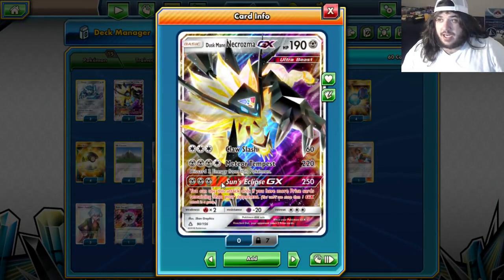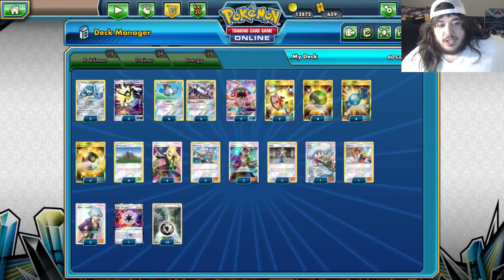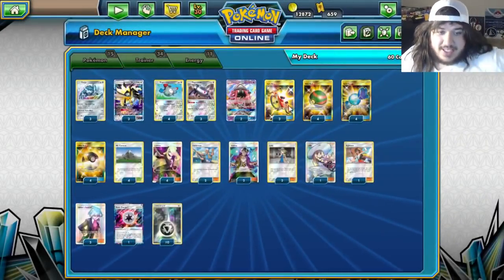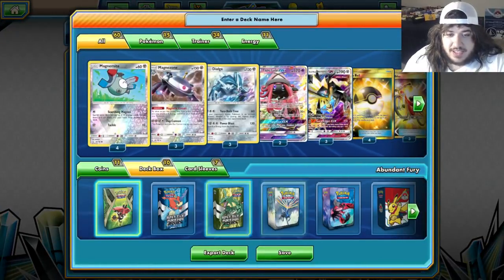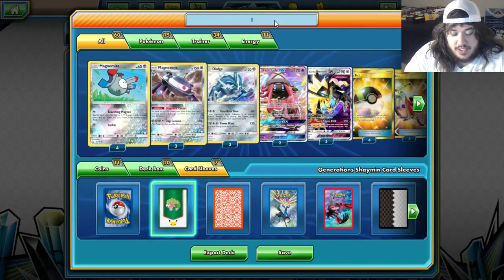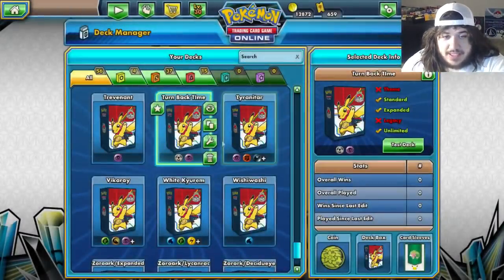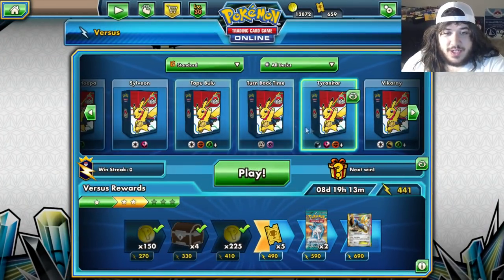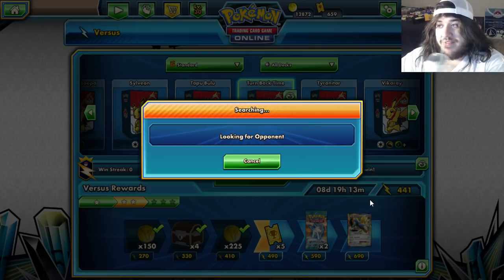One Beast Energy so your Ultra Beasts do 30 more damage. If you want to do 280 with Sun Eclipse or 250 with Meteor Tempest you can. There's no Choice Band, so this is your way to one-shot things like Decidueye GX. This is the Magnezone, Dialga, Duskmane Necrozma deck — let's call it Turn Back Time. Shout out to Joe for getting Day 2 with this deck.